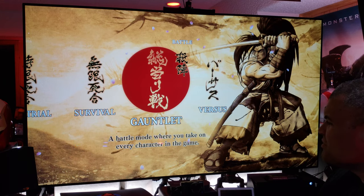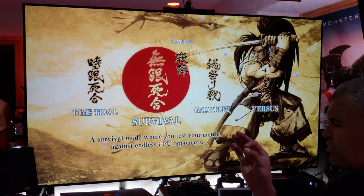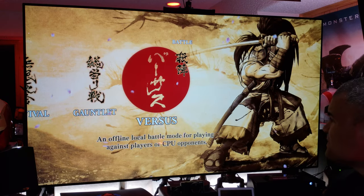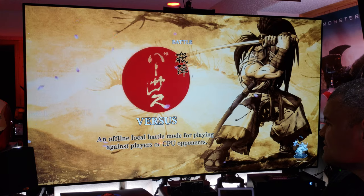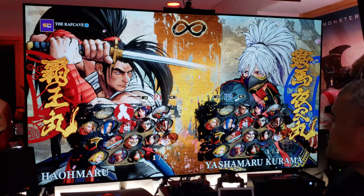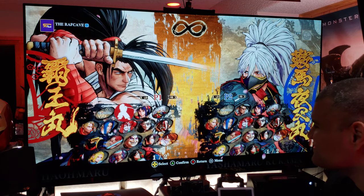So we've got Gauntlet if you want to battle every character in the game, very cool. Survival — you only get one health bar against endless CPU. Then there's a time attack: how fast can you defeat your opponents? Two-versus mode, bosses. Alright, I'm confirming I am player one. Check out this character select screen, very nice.